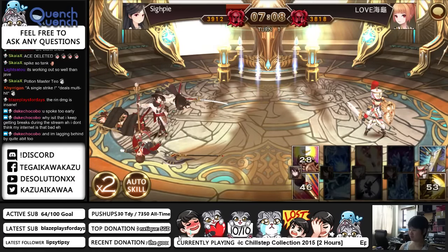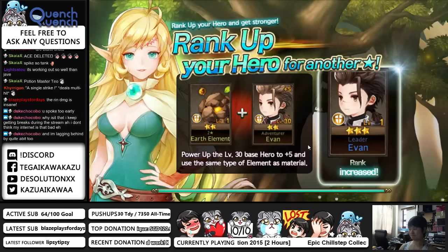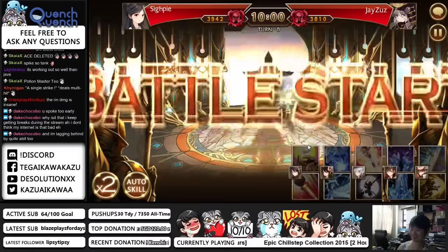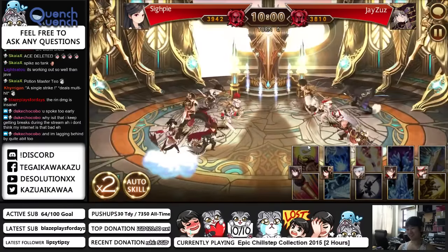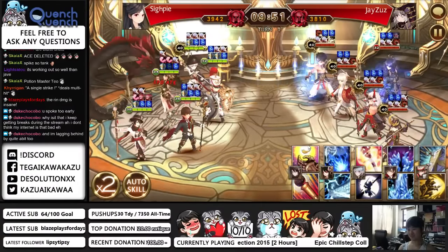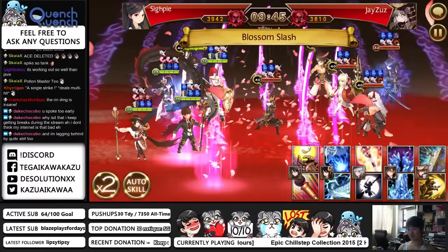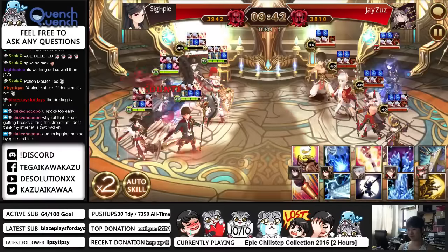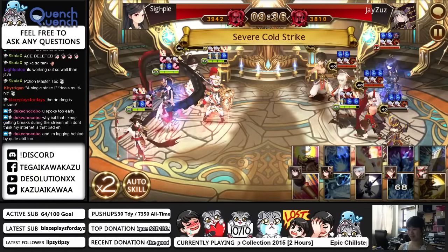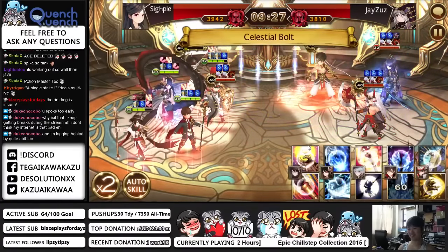Why is it that I keep getting breaks during the stream? I don't know, man — it's probably a Twitch thing. Game number 6. A single strike deals multiple hits. That's not good — battle start. Against Jesus. They have a Spike too! Two hits on Kiparang — that's not a good start. And this guy has a level 40 Spike. We need some true form right now. We delete the ace, but we need to come soon. My Rin is going to get electrified — she lost her immunity already.